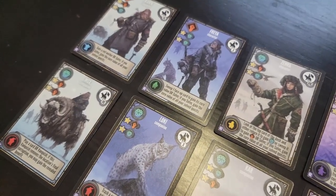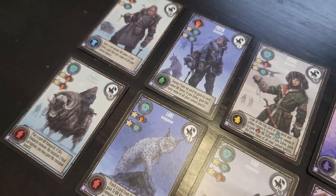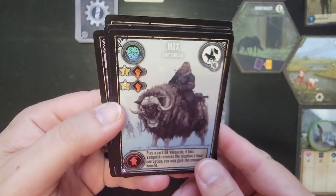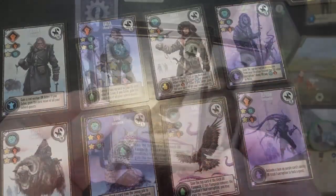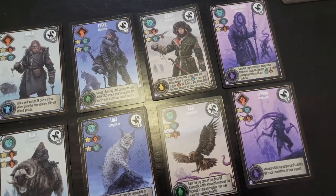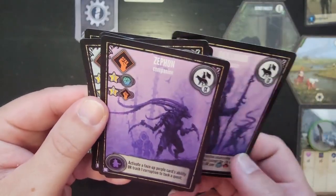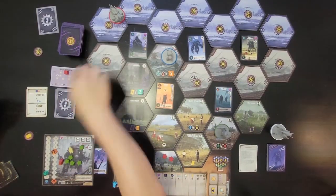Not only do players get to discover two new mechs, they also get four new characters and four new companion cards. Bjorn and Zera, veterans from Scythe, join the fight with their trusty sidekicks Mox and Carr. New to the fold is Bjorn's daughter Freya and her lynx Loki, and the mysterious Ballyhon and their alien companion Zephon. This latter character will give players a chance to really lean into the corrupted theme, utilizing purple workers and having two totally different skills from all the other characters.